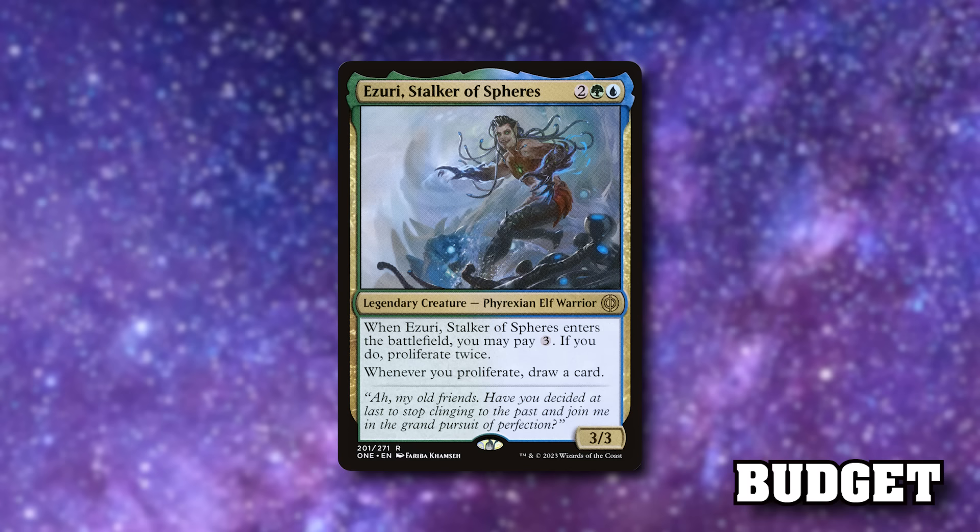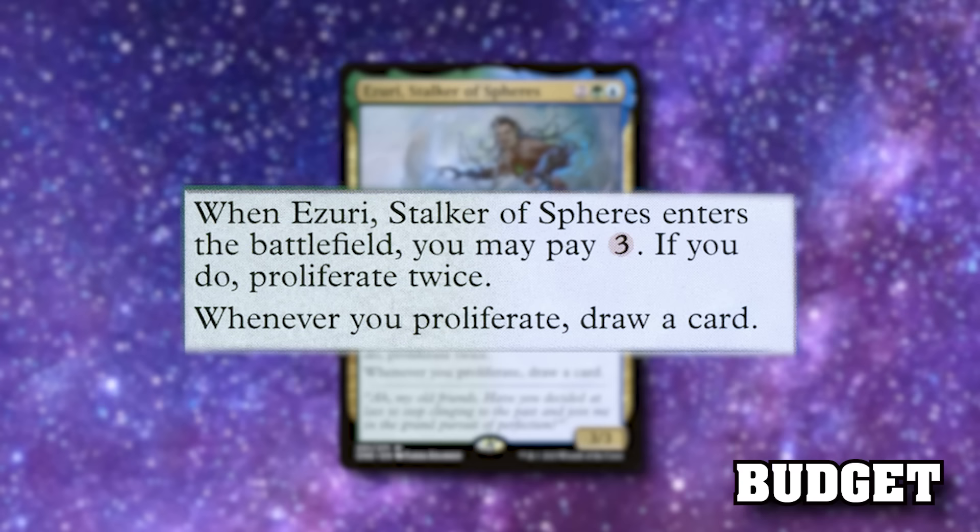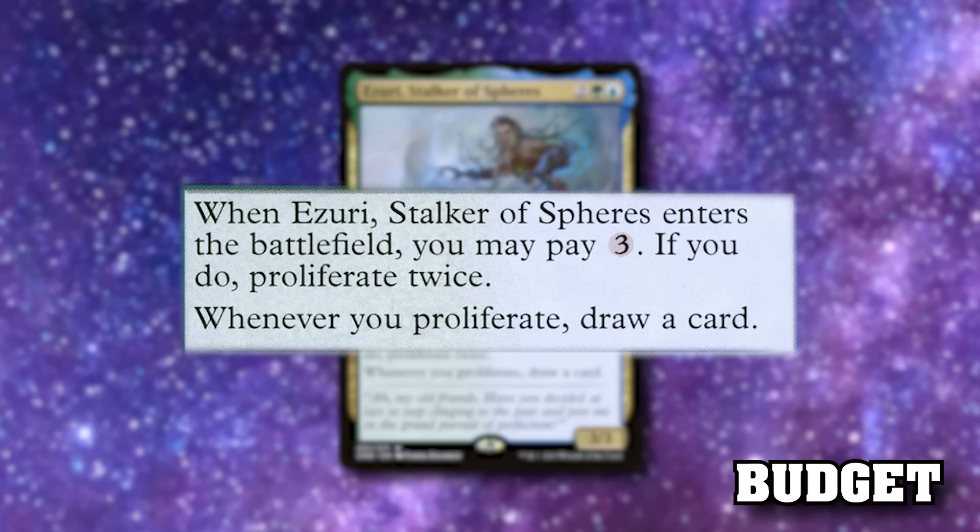Back to the proliferation train: Azuri, Stalker of the Spheres is a four-mana 3/3 that when it enters the battlefield, you may pay three — if you do, proliferate twice. But really the reason you play it is the second line: whenever you proliferate, draw a card. If you're only including four cards that proliferate on their own, I wouldn't include Azuri. I actually think Fathom Mage is better than Azuri in this deck, thanks to the other ways you can put counters on things.